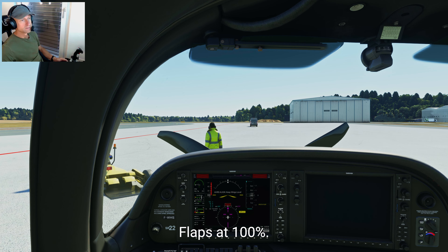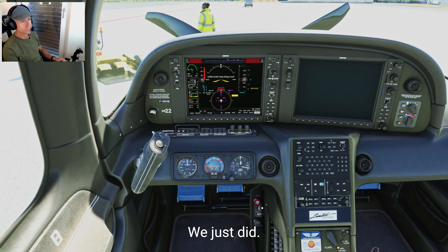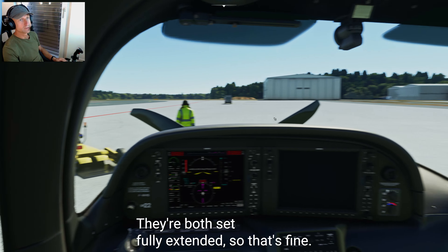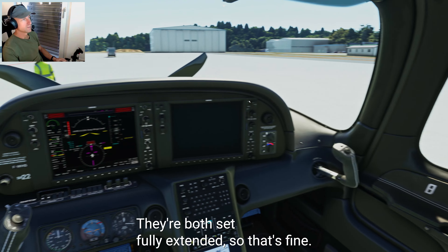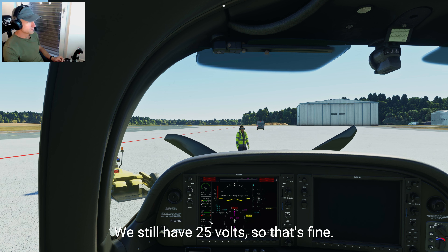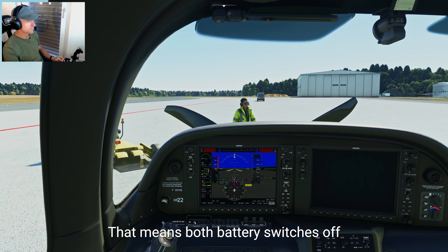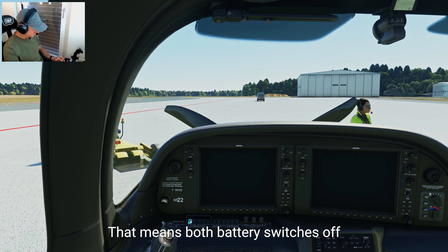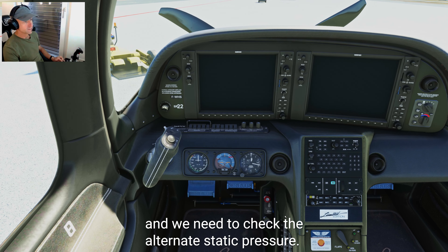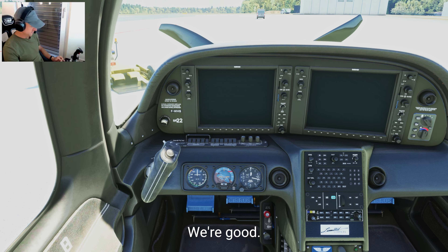Flaps at 100% — let's lower the flaps. They're fully extended, so that's fine. Working perfectly. Check voltage again — still 25 volts. Masters off, meaning both battery switches off. We need to check the static, alternate static pressure — that's fine. We're good.